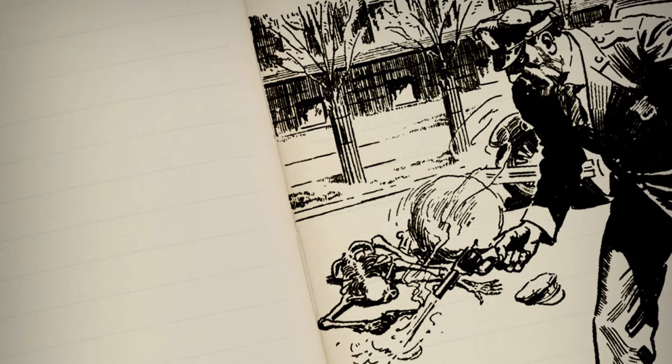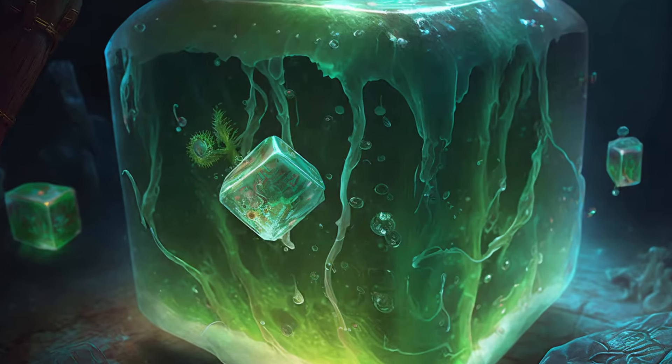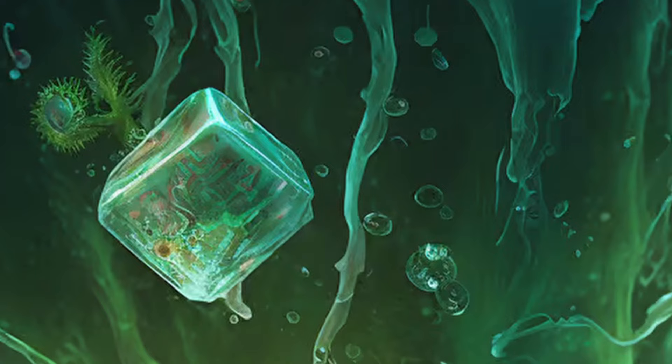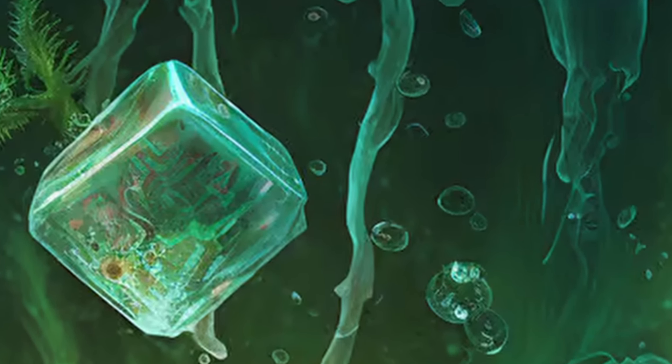This monster then splits in half and duplicates, which happens over and over again in the story. The scientists who accidentally created these creatures say that they are giant amoeba, and if allowed to eat and split further, they will eventually consume the world. But he tells the hero that fire can kill them, and in the end, they manage to destroy every single one.